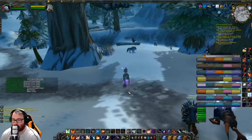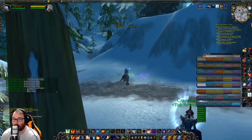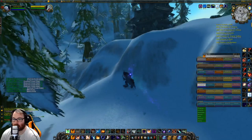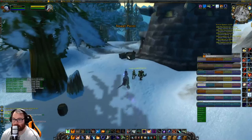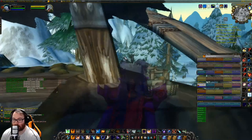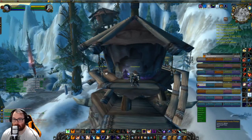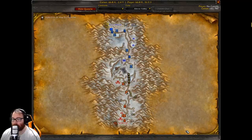The first quest you want to grab within AV is at Tower Point. There's a Forsaken Commander here who wants you to go kill his human brother who happens to be at Ice Wing Bunker. This quest gives you 100 rep for Undercity, Orgrimmar, and the Frostwolf Clan, so it's definitely worth doing. You can do it with like two people - it's not a difficult quest, you might even be able to solo it with a mage or something.